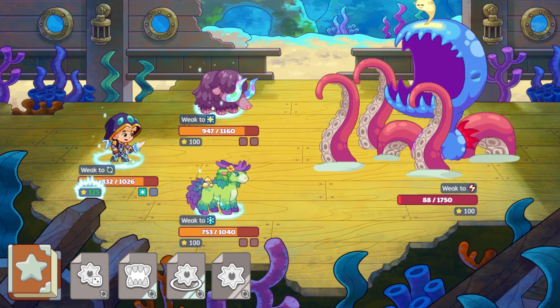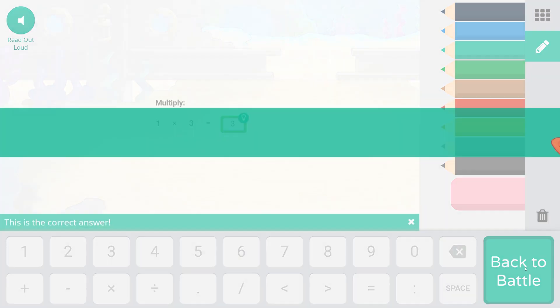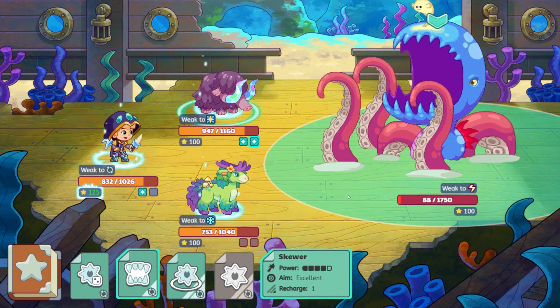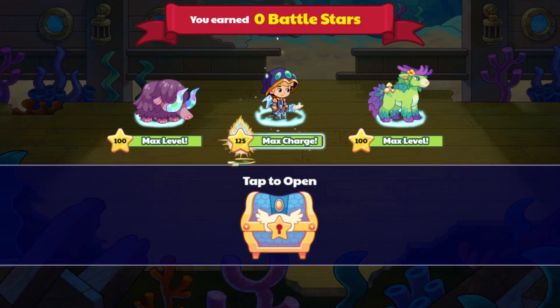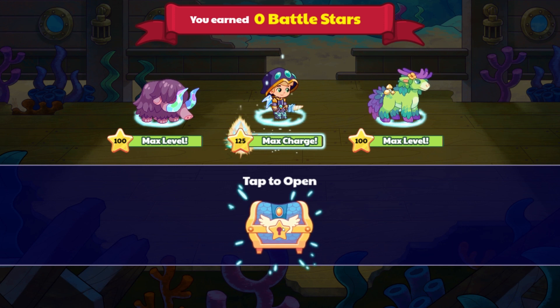So we are going to go ahead and come on to Shiver Tusk and have Shiver Tusk help us out here with Skewer. We're going to use those ice tusks, those Shiver Tusks, to Skewer the Old One, and we have one. That is awesome. Let's open this up.